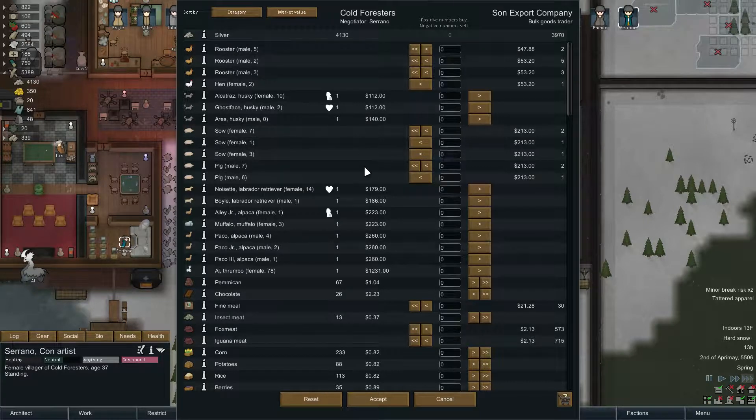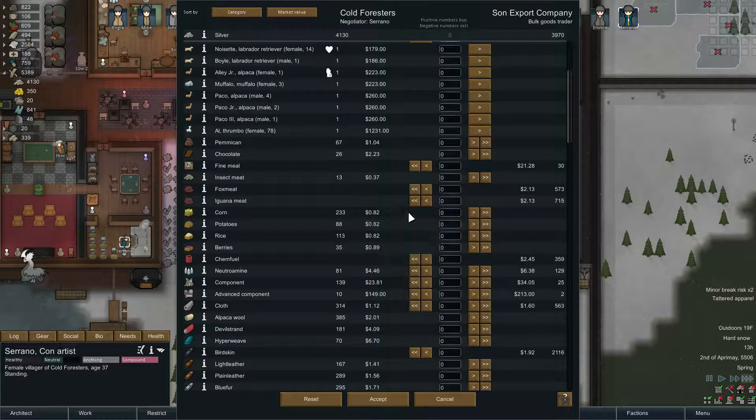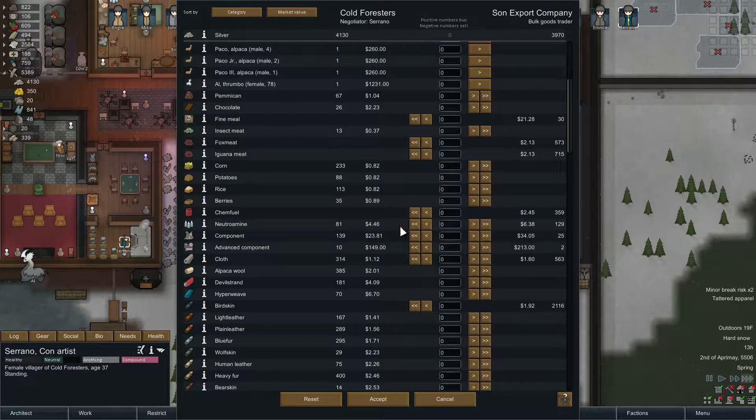Chickens and pigs — next time I'd like to get a little pig or chicken farm going. We've got insect meat, we're almost out of that. We have human meat that we're going to use to make kibble. Looking up here, we need some wood too, we'll buy some. Neutromine at 81, but we probably have 150 stacked in our room. We'll get another 50. Components — I never like to pass up an opportunity. We'll take like 10.